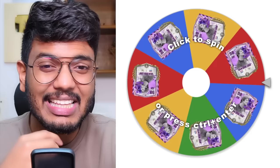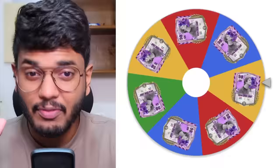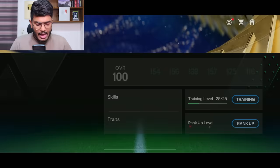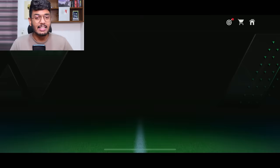First, we have the goalkeeper position. In the goalkeeper position, there is only one top goalkeeper in the console version, which is Edwin Wanderster. He's going to be the card we will be using, and I've already got his card in my club. So the first player coming to the team is Edwin Wanderster — one of the best goalkeepers of all time and the best goalkeeper in FC Mobile. This is a great card, 100 plus 25 ranks, and is absolutely mental. Having him in a team is like having an extra man — he's like a wall, and I love this card.